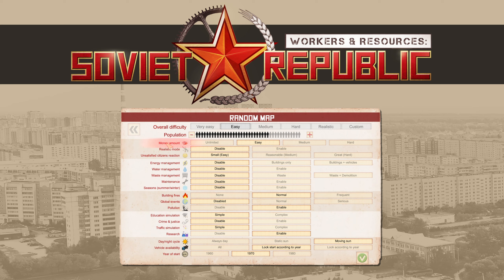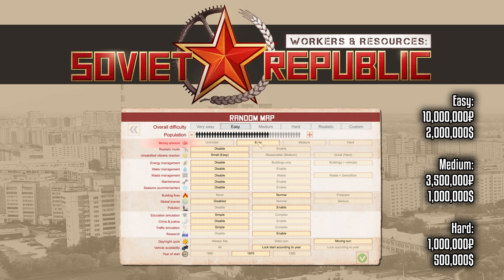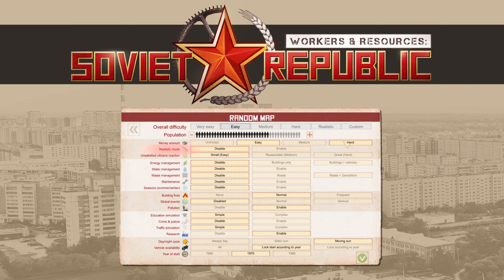The money amount basically determines the starting amount of money — it doesn't determine the economical difficulty, it is just the starting money. I believe easy will give you 10 million rubles and 2 million dollars, and that amount will decrease as you go down on the hardness scale. Next is realistic mode, which is the most complicated option. I don't really want to start explaining this right now — it will have to be explained in a dedicated episode. For now, just know that you might want to keep this one disabled.